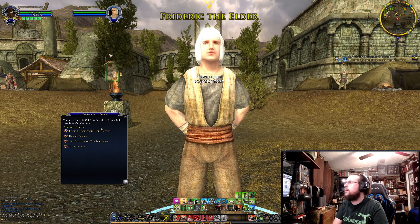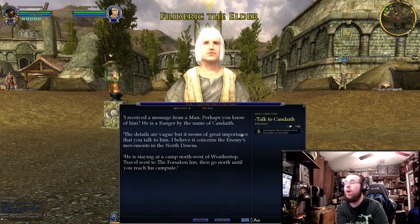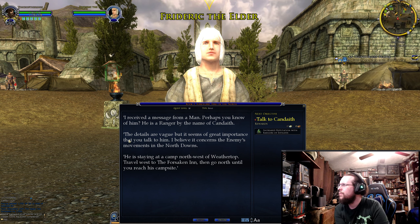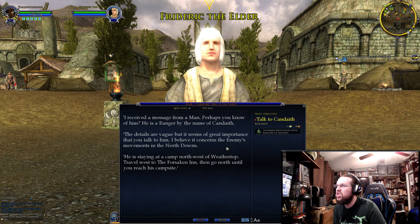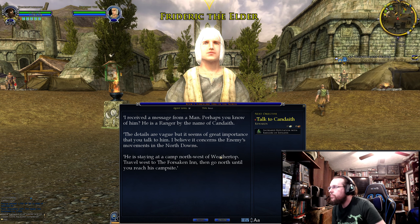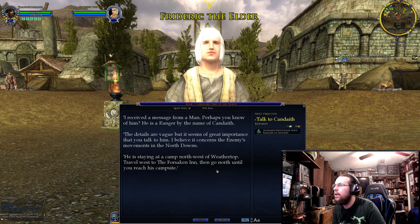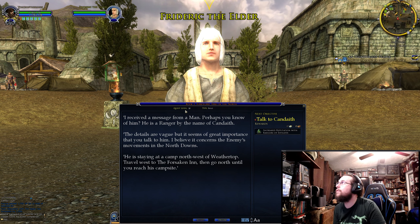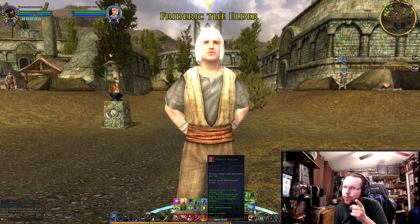Oh look, we got a book quest, guys! Would you do something for me? I received a message from a man - perhaps you know of him. He is a ranger by the name of Kandaeth. The details are vague, but it seems of great importance that you talk to him. I believe it concerns the enemy's movements in the North Downs. He is staying at a camp northwest of Weathertop. Travel west to the Forsaken Inn, then go north until you reach his campsite. So this is for level 30. We're going to do all this group area and stuff, and then we'll continue the book quest when we're almost level 30. We're going to go to the North Downs - it's a cool place, we're going to show you guys that area.